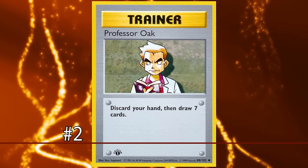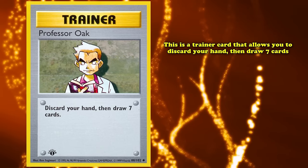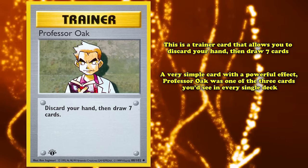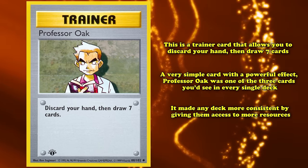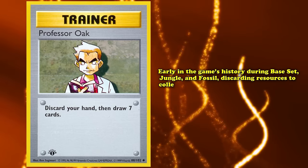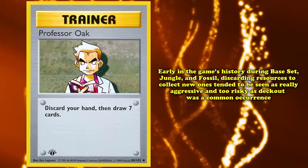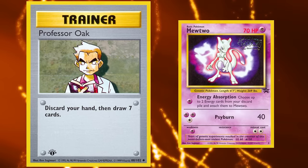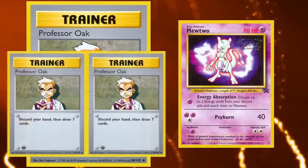At number 2 we have Professor Oak. This is a trainer card that allows you to discard your hand, then draw 7 cards — a very simple card with a powerful effect. Professor Oak was one of the three cards you'd see in every single deck, making any deck more consistent by giving access to more resources. While early in the game's history during Base Set, Jungle, and Fossil, discarding resources for new ones tended to be hyper-aggressive and risky as deck-out was common, once the movie promo Mewtwo and discard pile synergies emerged, Professor Oak became an even heavier include, close to 3 copies in every deck.